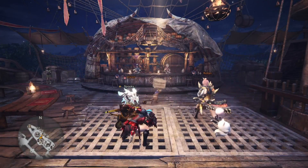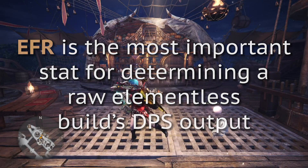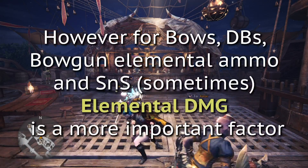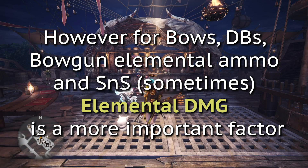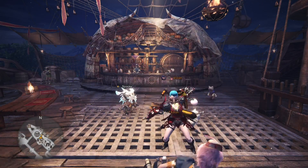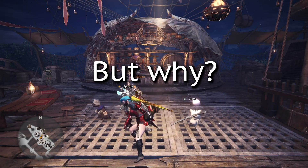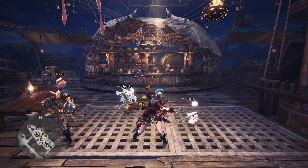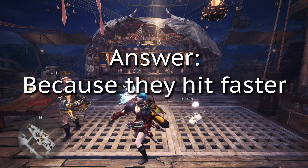Now EFR is the end all be all damage stat for a raw elementless damage build, which is the meta for the majority of weapons. However, for bows, elemental ammo on bow guns, dual blades, and to a lesser degree sword and shield, elemental damage is a more important factor. I've always heard that's the case for those weapons, but why is elemental damage so good on those and not other weapons? The quick and easy answer? Because they hit faster.